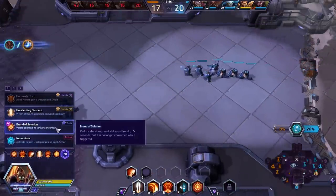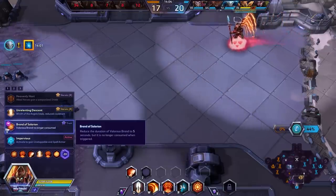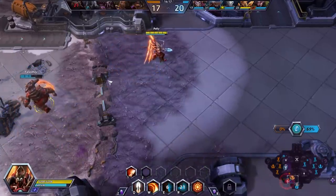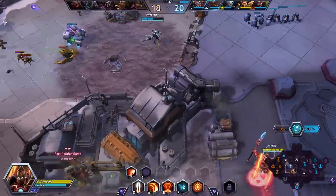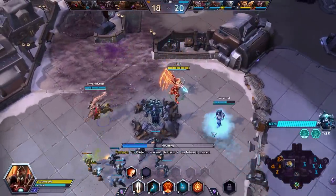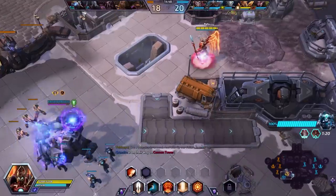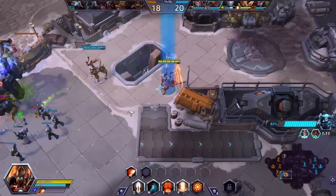Now at level 20 we are going to go for Brand of Silurian. Reduce the duration of Valor's Brand to 5 seconds — which is kind of counterintuitive with Valor's Pursuit — but the benefits outweigh the negatives. They're never consumed when we attack someone. So the healing bonus that we get from attacking enemies now never, ever goes away. Insane increase to our survivability and in general just our ability to trade with enemy heroes. Our confidence should be going through the roof right now. The objective is moving into the bottom lane with the Butcher inside it.